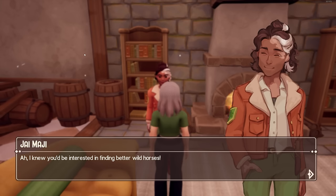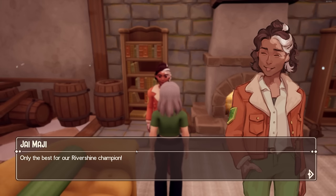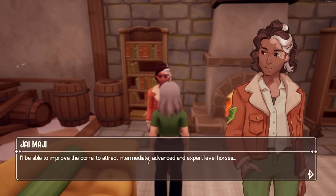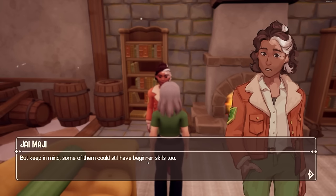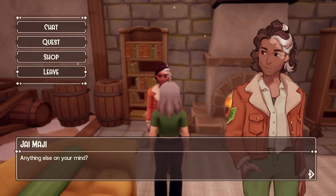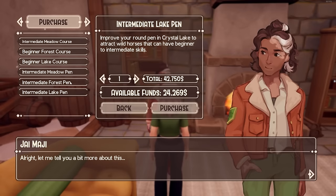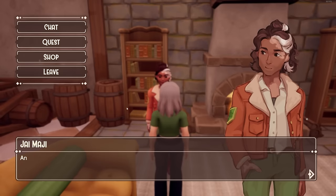The corral upgrade quest says: 'The beginner horses are not too bad for now, but as the competitions get harder you'll need horses with skills to match. Only the best for our Rivershine champion. I'll be able to improve the corral to attract intermediate, advanced, and expert horses.' So there'll be all kinds of horses showing up. I still have all these courses I haven't unlocked either. Now we can actually upgrade these, so that is a good thing.